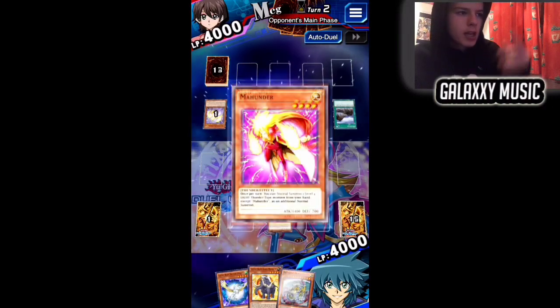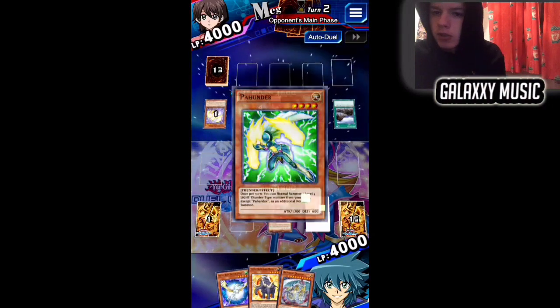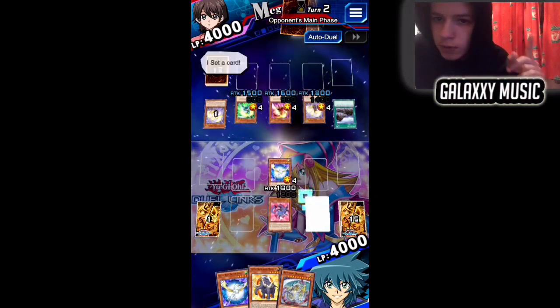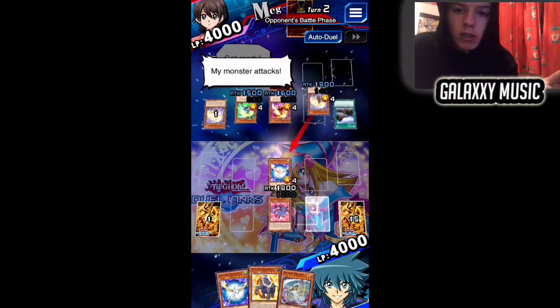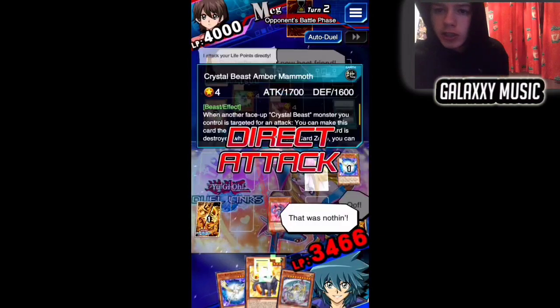Normally with Rare Value, if you have two Crystal Beasts in the spell/trap zones, your opponent discards one and you draw two cards. You can also discard a Rainbow Dragon to get another two cards. Crystal Promise is a card I'm trying to change for Crystal Bond — that's a level 45 Jesse Anderson card and I'm on level 40 at the moment.